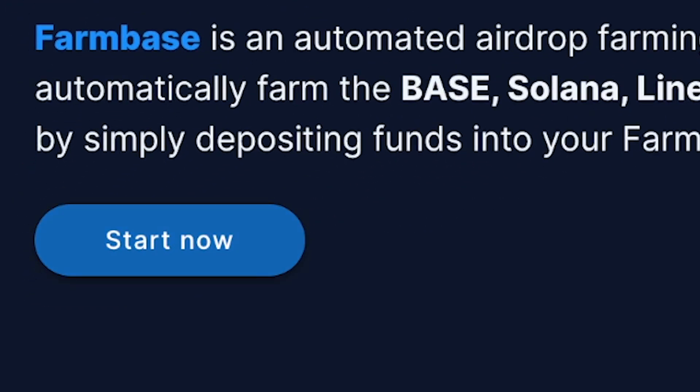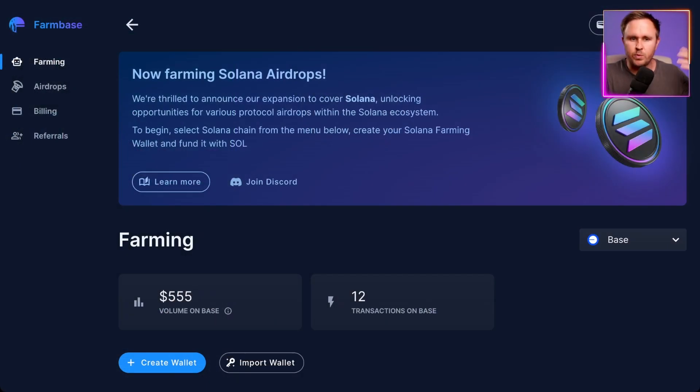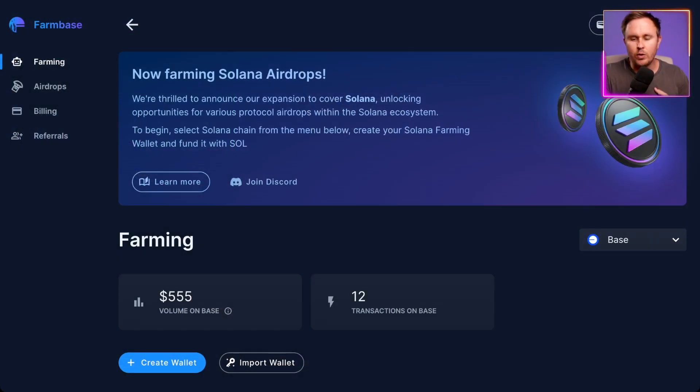When you land on the page, hit Start Now, and then connect your MetaMask wallet. When you connect your MetaMask wallet, this isn't the wallet that's going to be doing the farming — they create wallets within the tool and we'll get to that. This should be a wallet you regularly use but also have the backup recovery phrase for, because you don't want to lose it. Once you're in, you'll land on the dashboard.